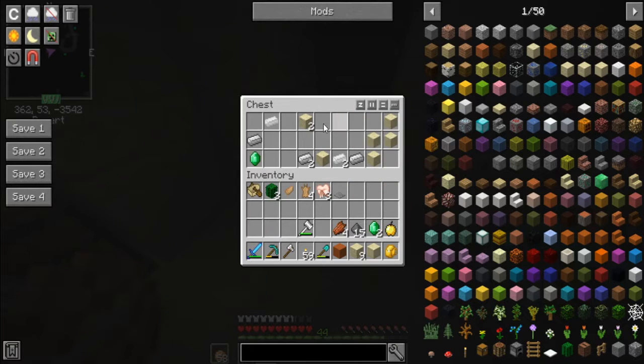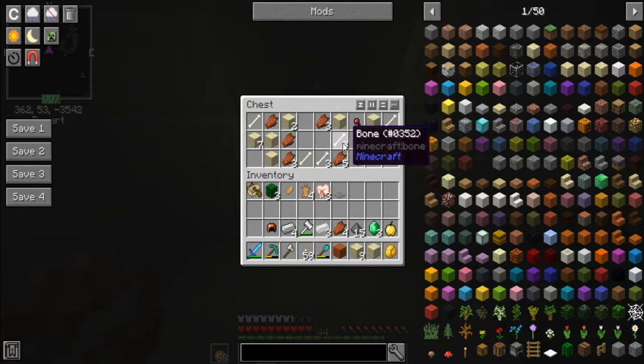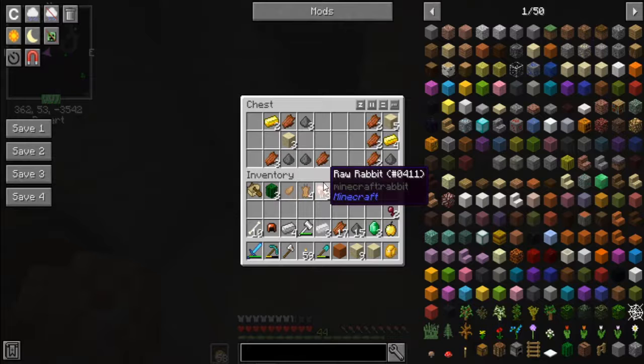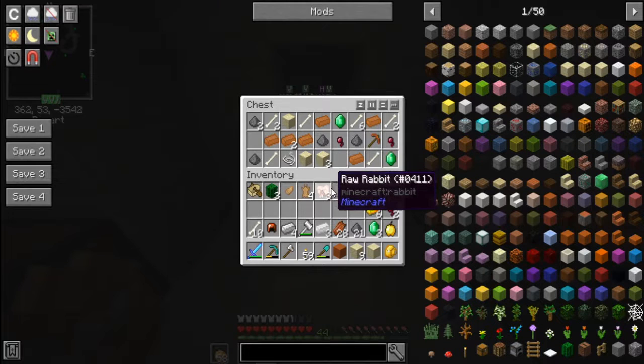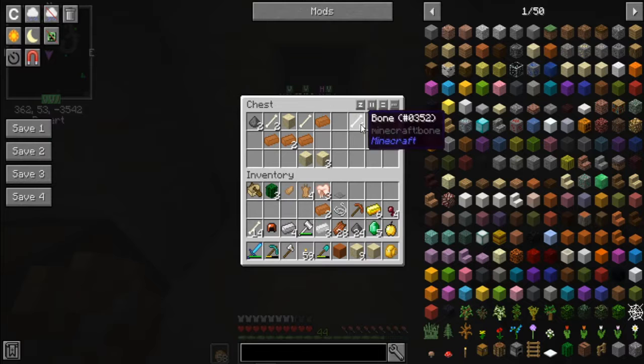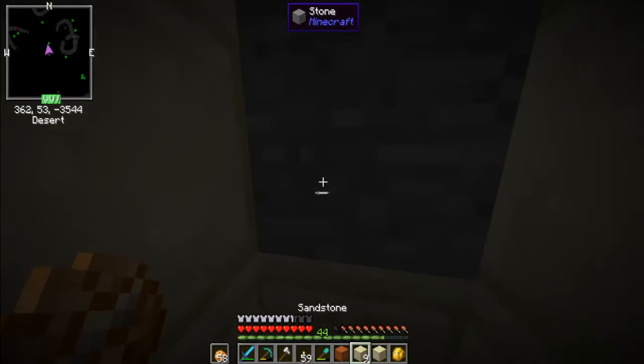There's a mod I want to download that allows me to convert rotten flesh into leather, so I'm going to try to find that. Gold ingots, more gunpowder, more rotten flesh. Don't need sand. More emeralds, a bronze pickaxe, copper ingots. Nice, okay — so we got this one looted.